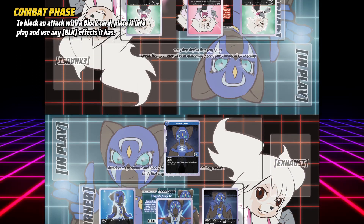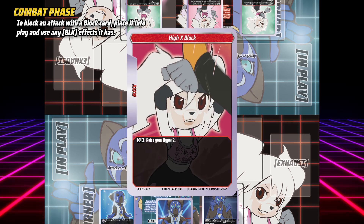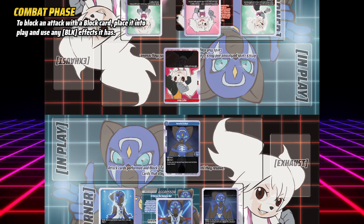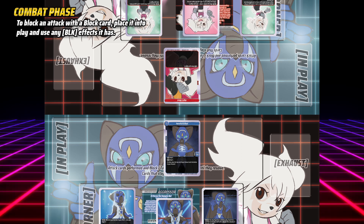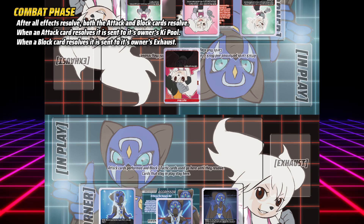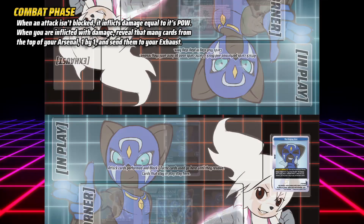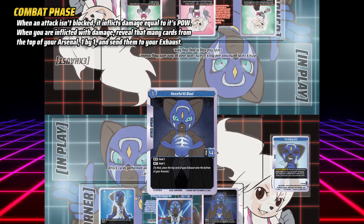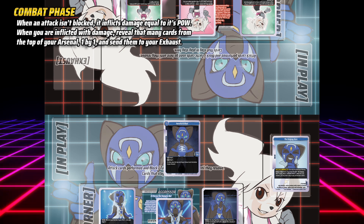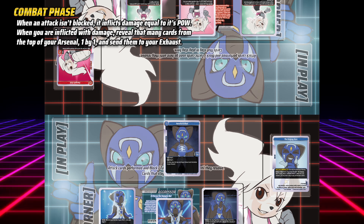Your opponent may now choose whether they will block the attack or not. If they do choose to block the attack and they are using a block card from their hand, they place their block card into play, then use any block effects their block card may have. After all effects resolve, your attack card resolves and is sent to your key pool, unless effects say otherwise, and their block card is sent to their exhaust. If they do not block your attack, it inflicts combat damage equal to its power, power being found on the middle right of the card. To inflict combat damage to your opponent, cards are revealed from the top of their arsenal, then sent to their exhaust, equal to the damage inflicted.